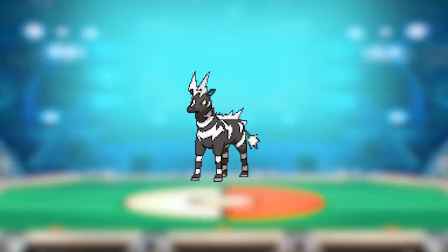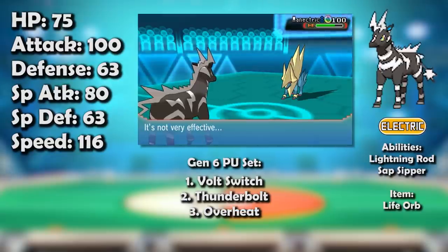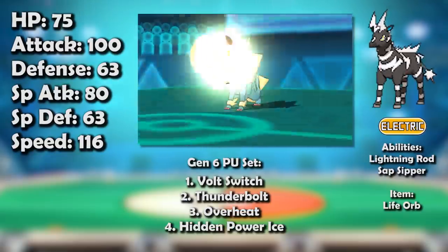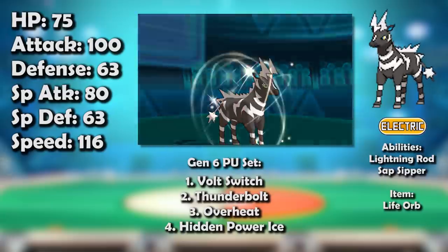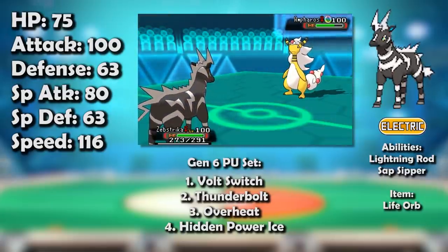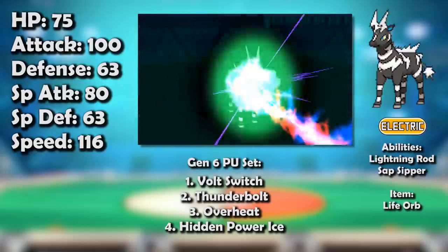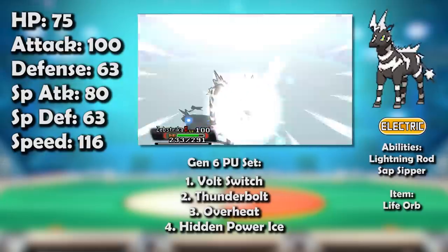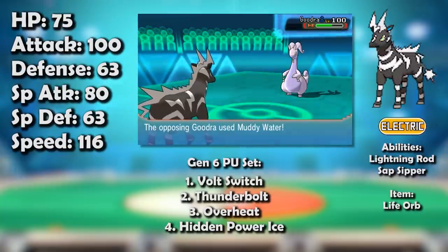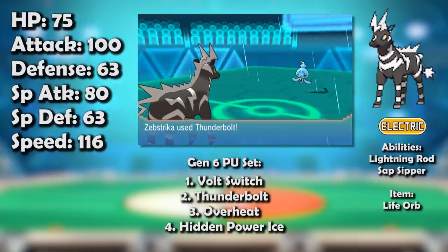Zebstrika was given a terrific buff in Generation 6 — no, it didn't get a Mega Evolution, though Mega Zebstrika sounds insanely cool. It didn't get any stat buffs, ability buffs, or moveset buffs. In fact, if anything it was nerfed, as Thunderbolt, Overheat, and Hidden Power all had their base power lowered, further compounding Zebstrika's pre-existing power issues. This was already bad enough for a Pokemon that had struggled, and the power creep of a new generation has a nasty tendency to exacerbate this — well, Zebstrika didn't expect much going in.